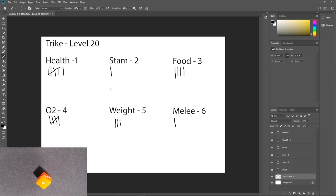We've completed our 20 rolls. We got a little lucky with health, oxygen, food, and weight — but this trike's melee and stamina are going to be horrifically bad. As level totals get higher, the odds of getting everything pretty even are pretty high. If you're looking for something really high in melee damage or really high in health, you're actually looking for anomalies — not what the average is.